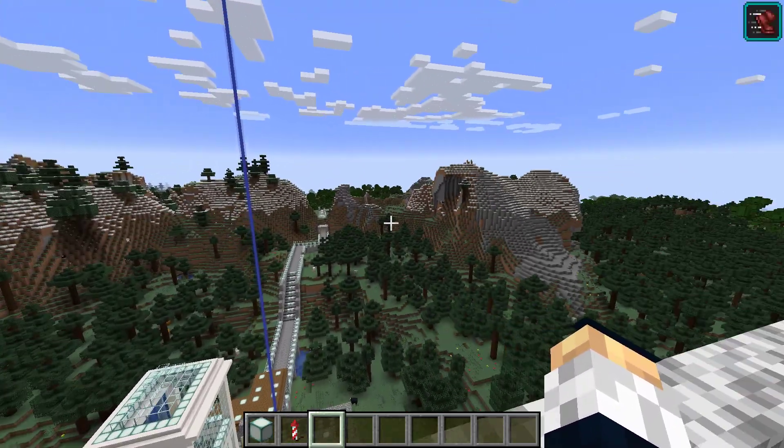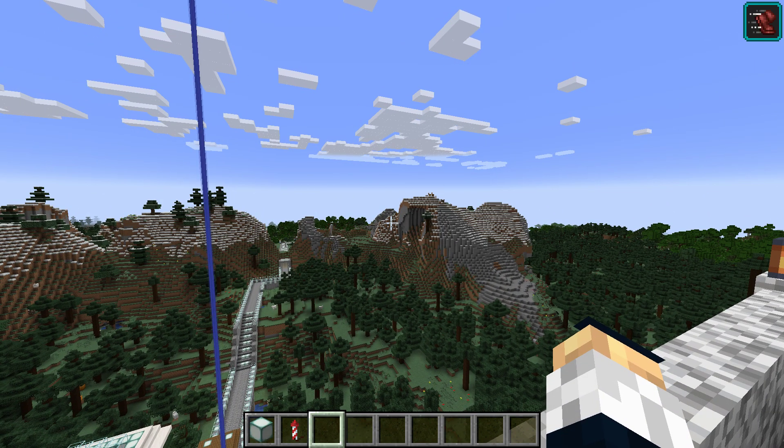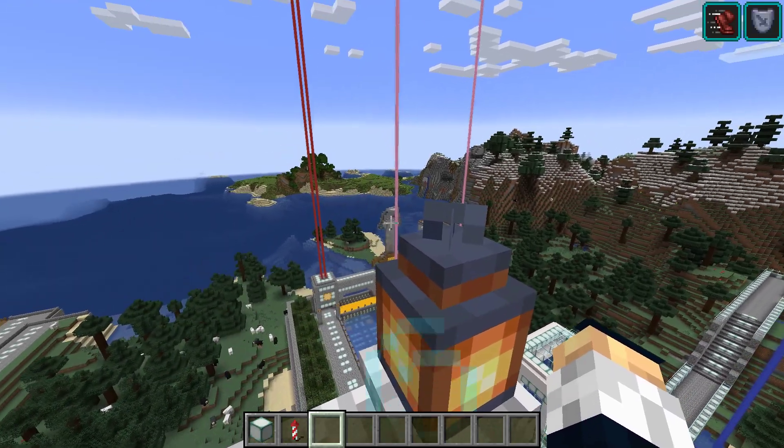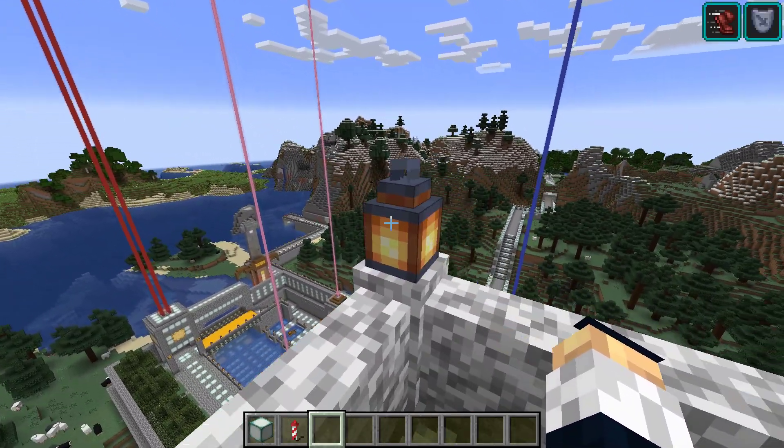To the southeast, where if these mountains weren't in the way you could see Rapico — I think that's the next place. And to the northeast, where they're hoping to expand the Costa Highway further, though that's going to cost a lot of money which they don't have.